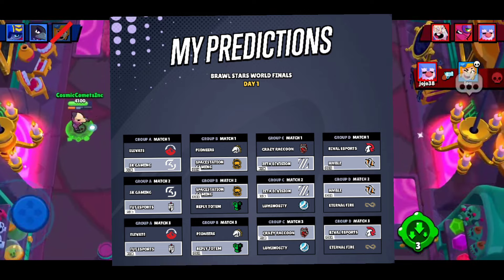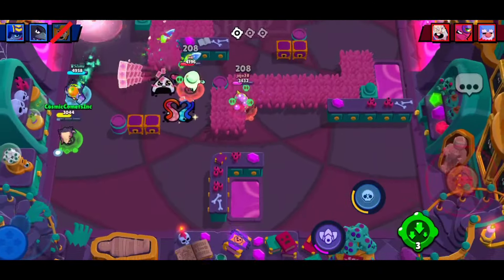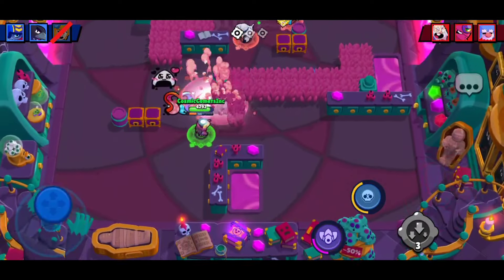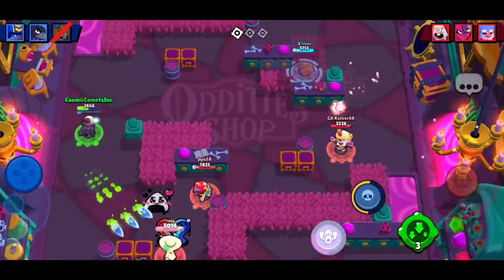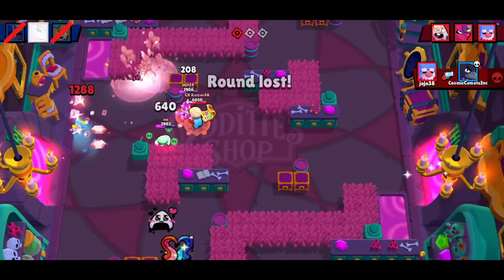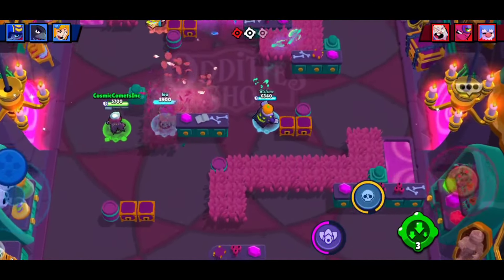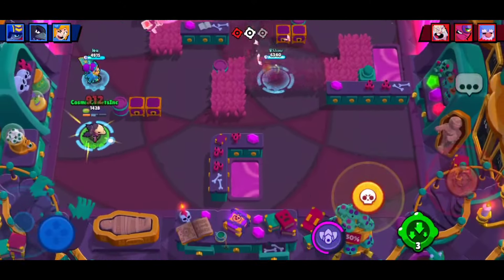There are 12 teams featured from around the world, and on the predictions page you can see a short video summary about each team. If you scroll down there's extra info about season win rates, home region, placements, and even player profiles. My predictions are on screen — you can copy them if you want, but disclaimer: I might not be right on some of these. The event runs November 1st to November 3rd, starting at 1:30 PM UTC. You can see your local start time at event.supercell.com/BrawlStars. If this video helped, consider liking and subscribing — this is Cosmicombs blasting off, see you in the next one!